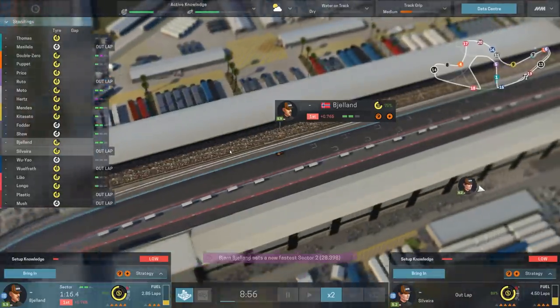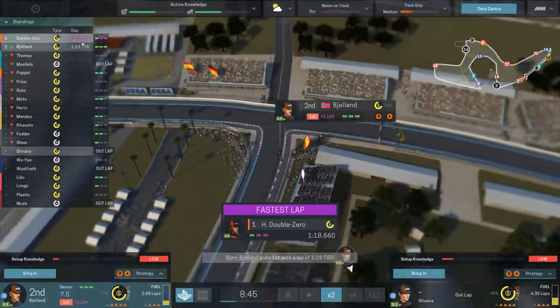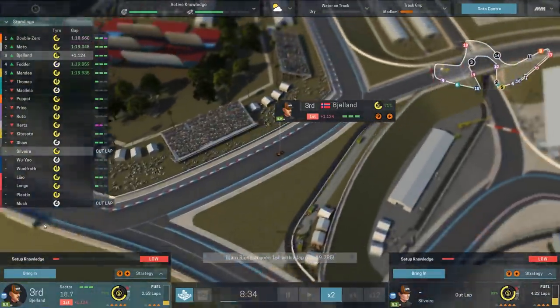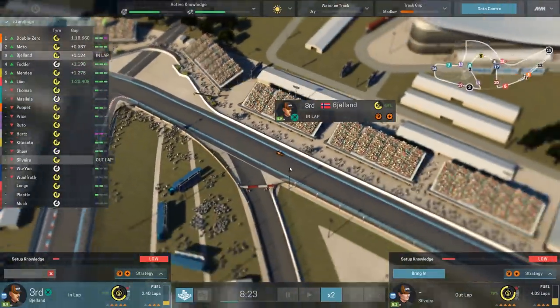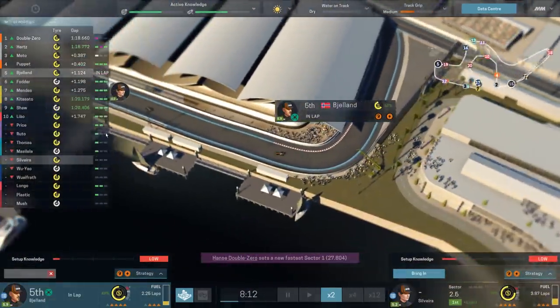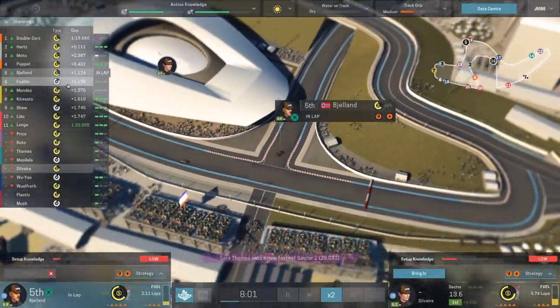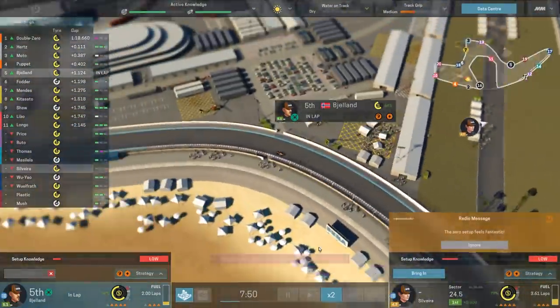Here he comes around now for a completion of his lap. And we've put in a 119, which was immediately beaten by double zero. So, not great. But that's okay. Bjorn is not really that good a driver. He is faster than trolley fodder, who's on the medium tyres, and that's something, I guess. We'll see how that goes.